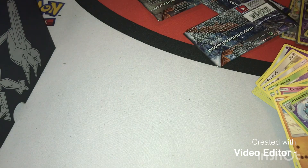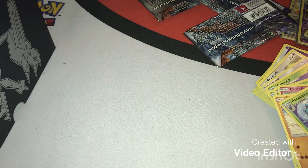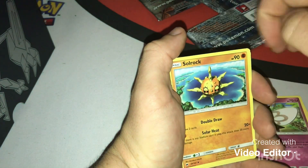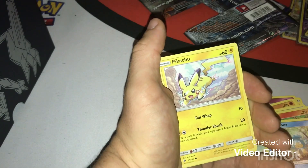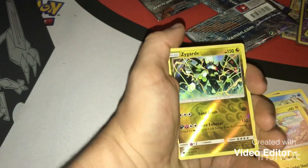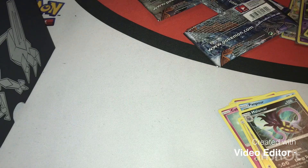This could have been the one we tried to open at the beginning. Code card. Energy, Sophocles, Rockruff, Solrock, Magikarp, Pansear, Cutiefly, Panpour, Pikachu — we just opened the Pikachu 10. Zygarde, and you are a reverse rare. And a Malamar. Very nice.